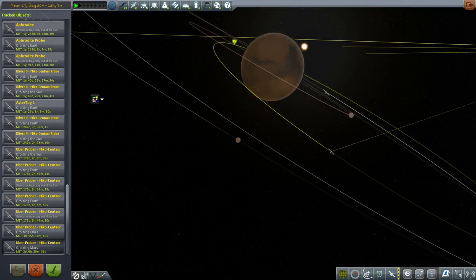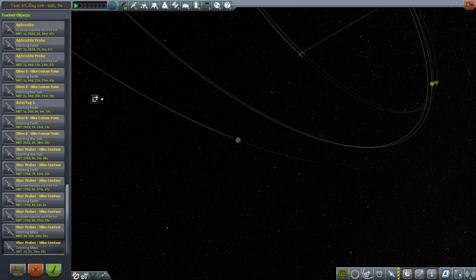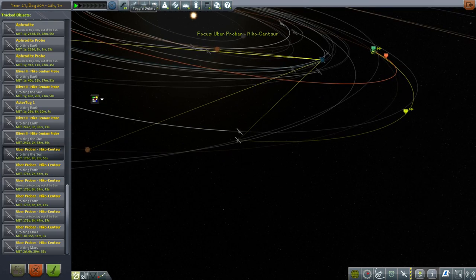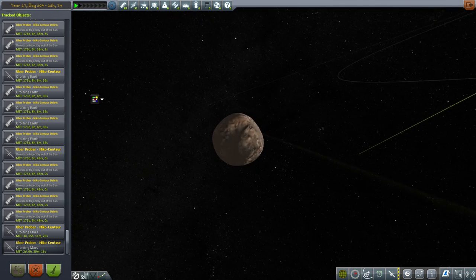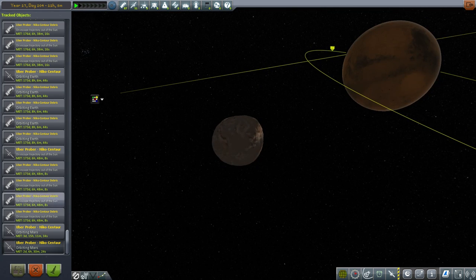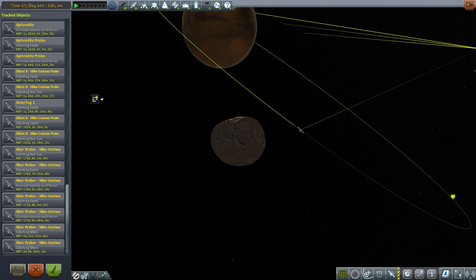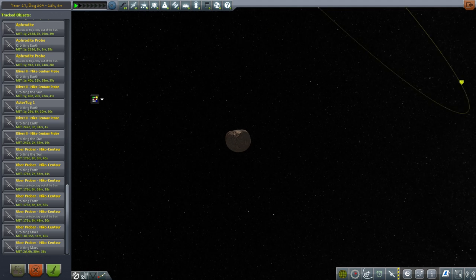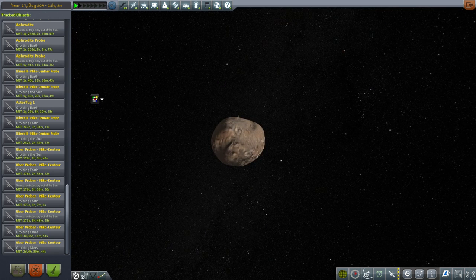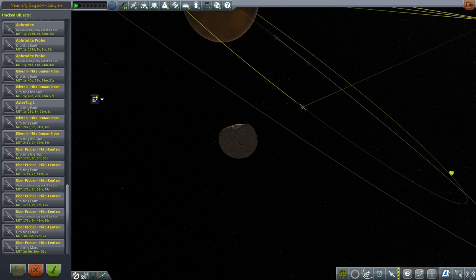Something just happened. I came to the tracking station in order to time warp because it was too slow time warping at Deimos waiting for a connection to transmit the science. But our probe around Deimos has disappeared. Let me check debris — there's no probe. There's no debris. It was showing a probe in orbit around Deimos, but then when I started time warping it disappeared. I guess it crashed. I didn't get any message about it crashing, and there's no debris. So maybe we left a little mark at Deimos after all, but it yielded us nothing because we couldn't transmit the science.